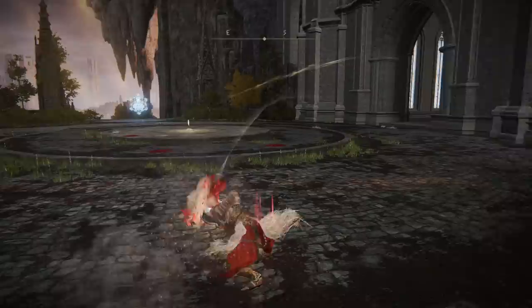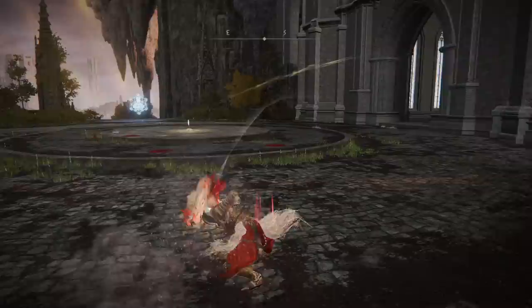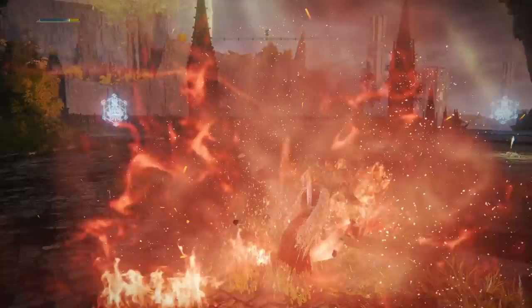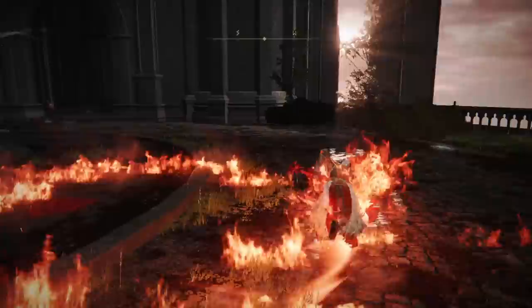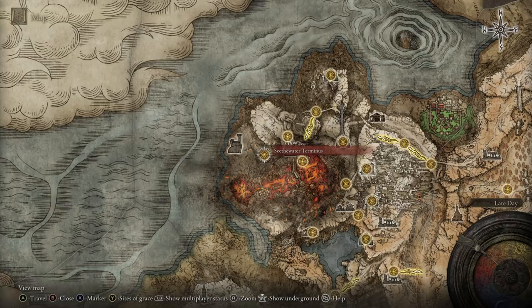Fourth up is the Prelate's Inferno Crozier — which sounds like the spicy variant of medicine you'd take for an upset tummy, but looks way cooler than that. This thing is meant to embody a living flame, and it's also gigantic. The strong attack is a powerful upswing that can knock enemies up into the air, and it has a unique Ash of War where, for a small burst of mana, you slam the hammer down causing fire, then charge forward for the duration of your stamina bar leaving a trail of fire behind you — finishing with an upswing when it ends. To wield this weapon in one hand you need a staggering 45 Strength and 8 Dexterity. Good luck.